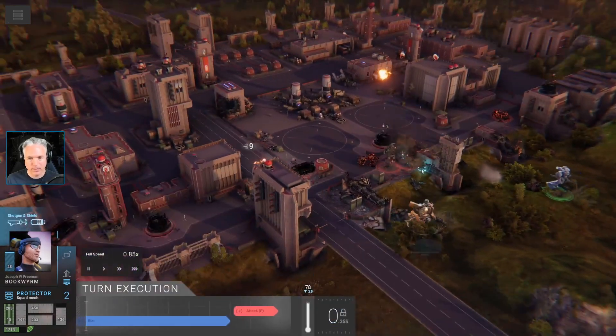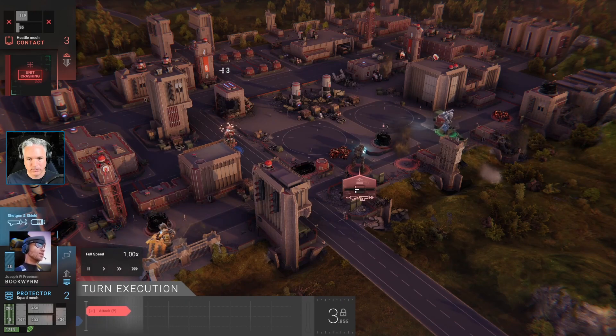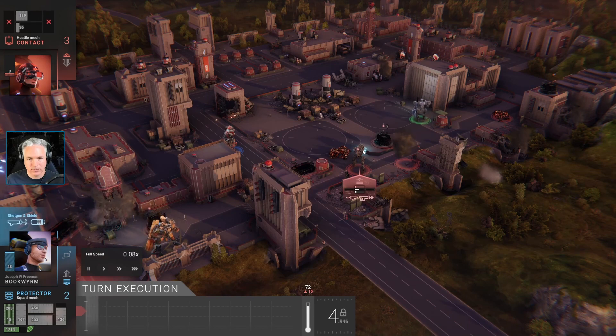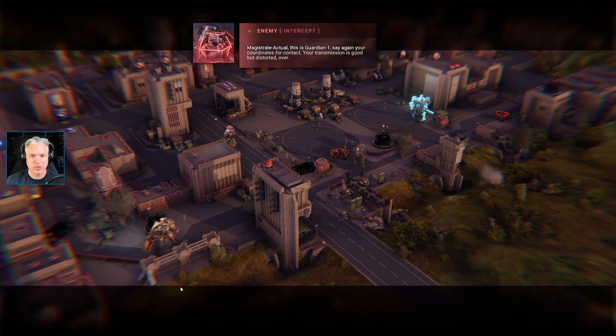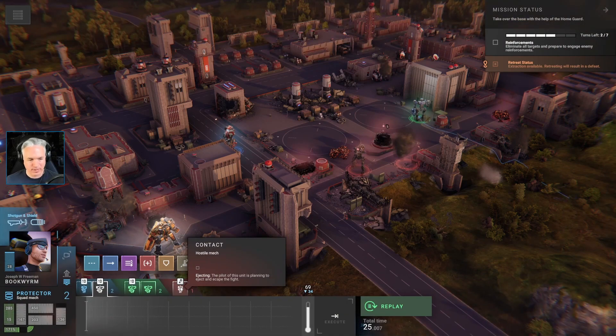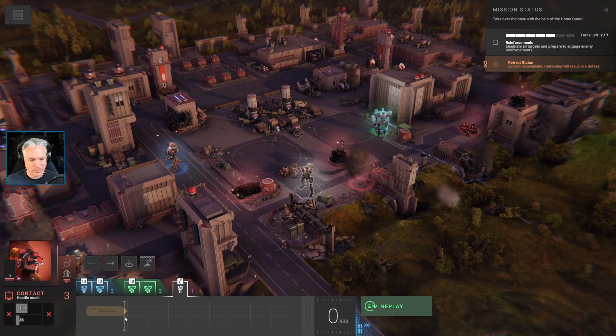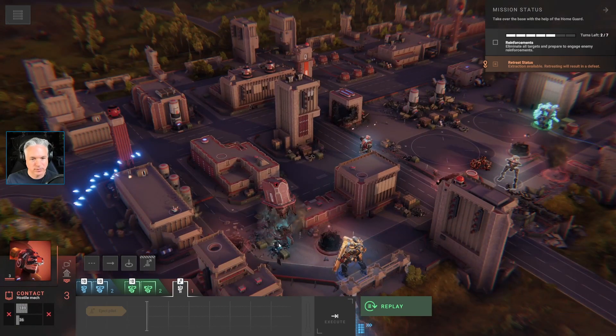That's everybody. He's running — he's going to eject. Wait a minute — he didn't eject. Magistrate Actual, this is Guardian 1 — say again your coordinates for contact, transmission is good but distorted, over. Guardian 1 — they're at the base, requesting immediate assistance, over. That guy was supposed to eject — he lied to me. He is still ejecting. This building is coming down — so that worked. Reinforcements have already been called though.